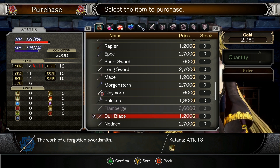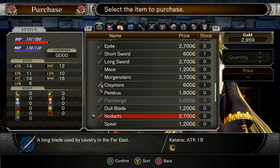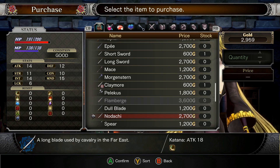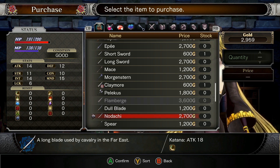Dull blade: the work of a forgotten swordsmith. Aw, it's too dull. A nodachi is a long blade used by cavalry in the Far East.